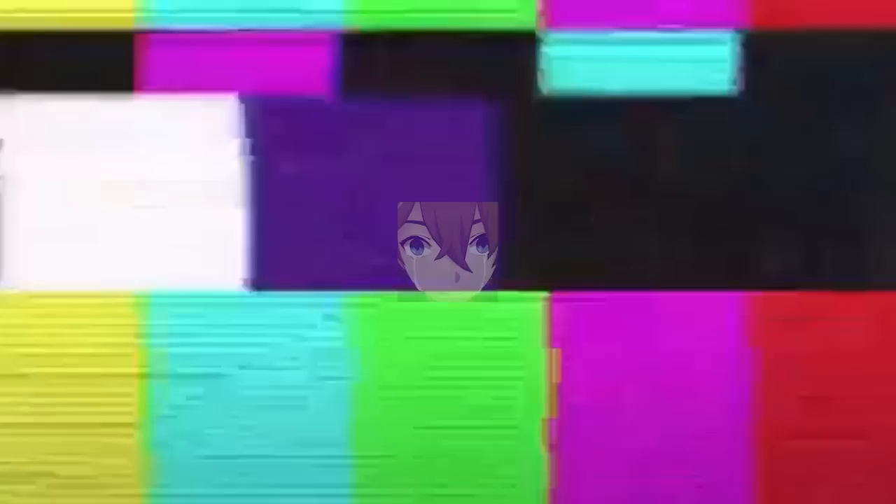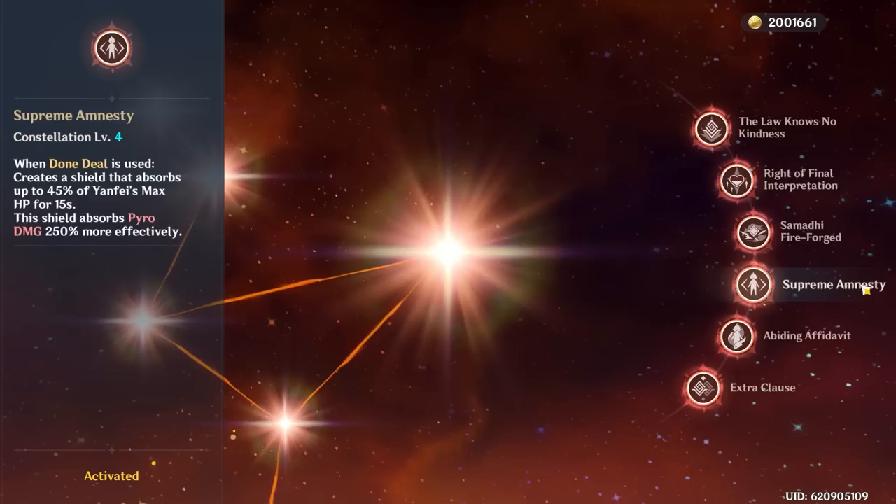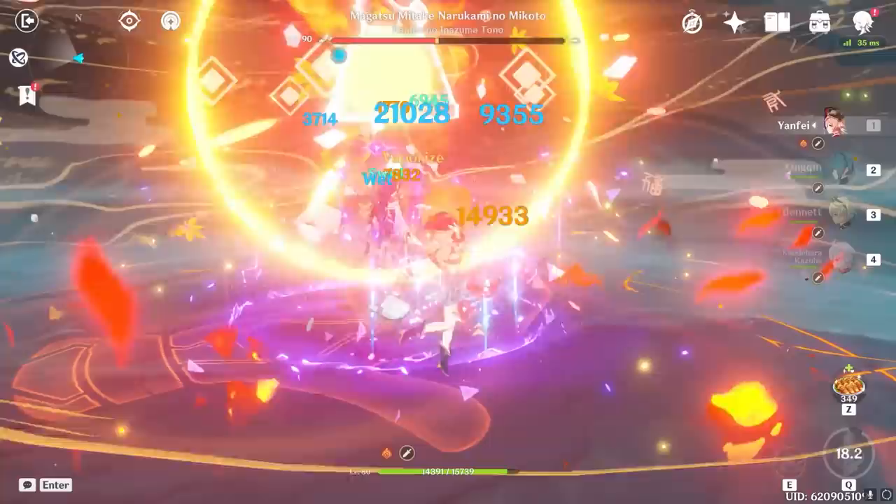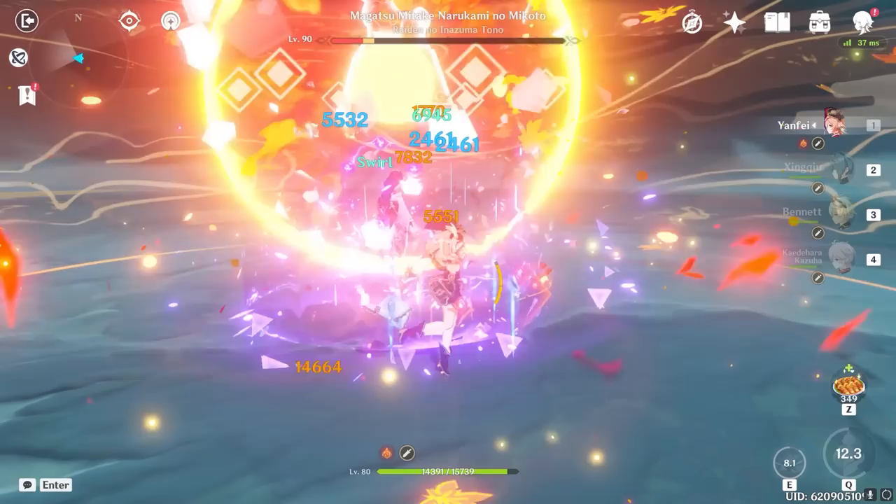Yanfei's C4 is really impactful, because it grants her a hefty shield when she casts her burst. The shield absorbs damage equal to 45% of her maximum HP and absorbs Pyro damage 250% more effectively. This makes her fully self-sufficient in regards to interruption and survivability during her burst, so you can team her up with more damage-focused supports rather than survivability supports, and you won't lose out on much survivability at all since she brought her own shield.